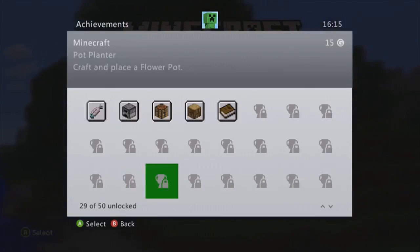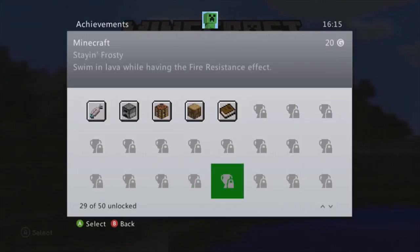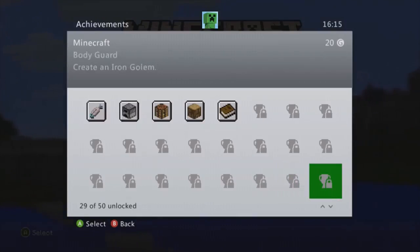Craft and place a flower pot - you obviously need clay for that to make the bricks, not too hard to do. Stop starvation using rotten flesh - you can do that easily. Swim in lava while having the fire resistance effect - not too bad. Smelt wood trunks using charcoal to make more charcoal - not too bad to do. Play a music disc in a jukebox - I've got discs in all my worlds so I can do that easily. And create an iron golem - not too bad to do.